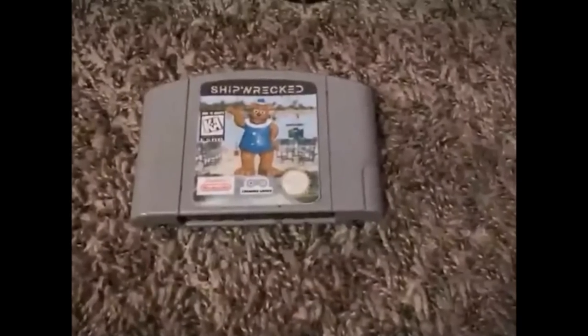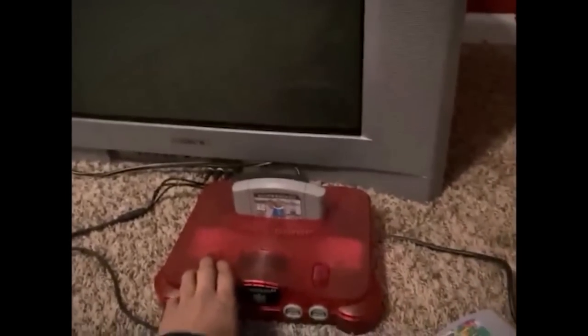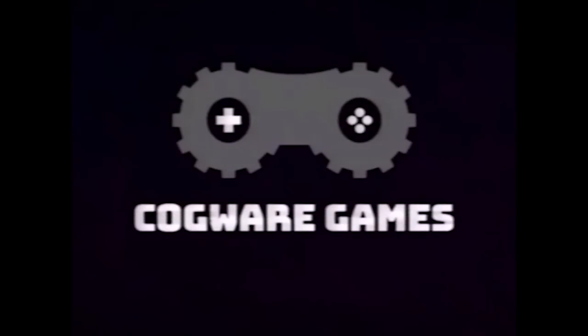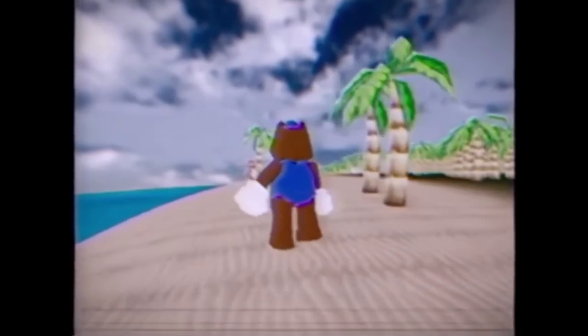Now we've got one which has an N64 cartridge - there's the game Shipwrecked. He's just taking out Mario 64 - absolute classic - and plugging in Shipwrecked. He's got the old red N64. I always had the standard grey one - the red one was cool though. And here it is - 1997 Nintendo Presents, Cogware Games. That was the developer. Hey, I need your help. That's cool. So this was the original 90s commercial, or part of it.